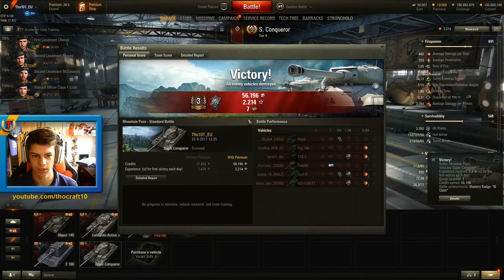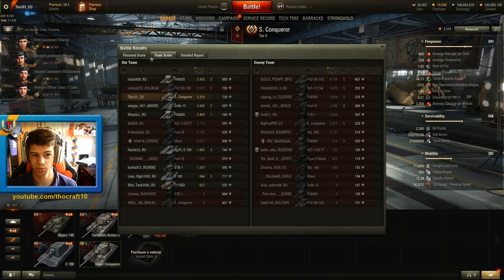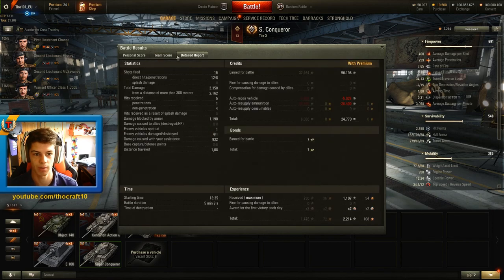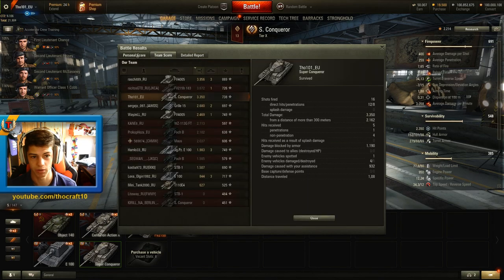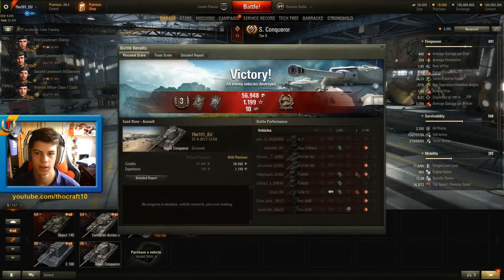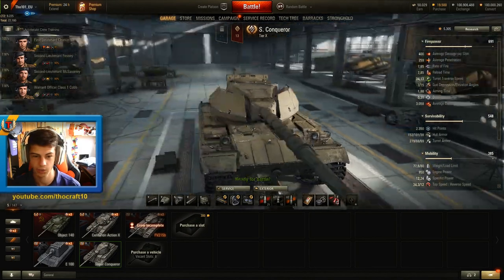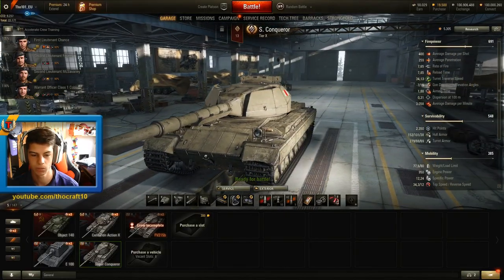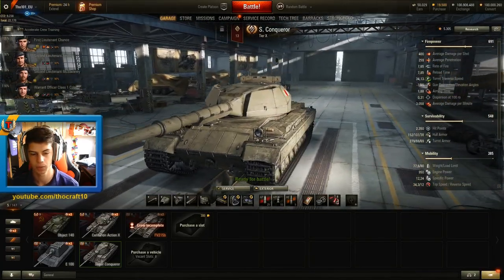Not a bad game for the first game in the Super Conqueror. It says victory on the top of the screen as well - we didn't perform that badly. My aiming did feel a bit rusty this game. This tank is going to be very, very good if you manage to hide your lower plate. My first impression: it's a lot more sluggish than the FV215B, it has similar gun characteristics, but every other aspect got nerfed just to get this armor.